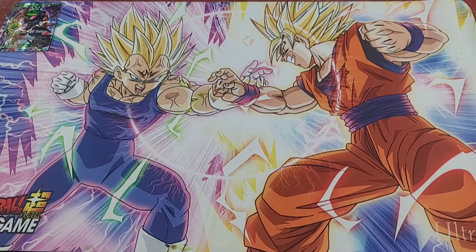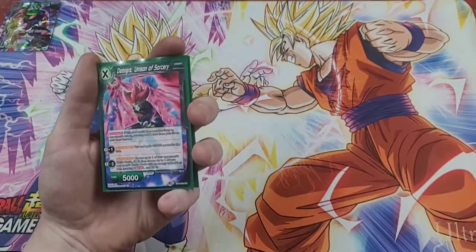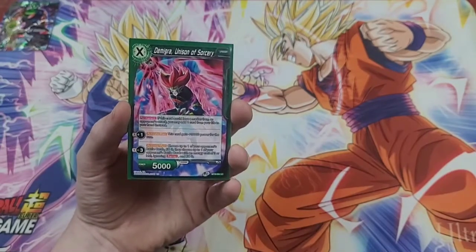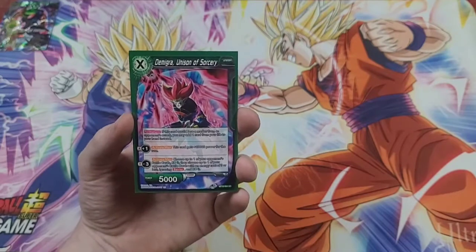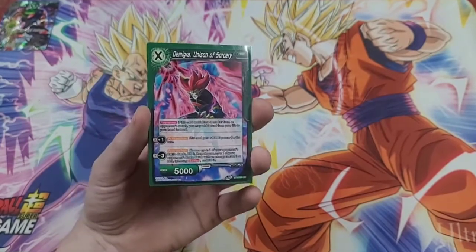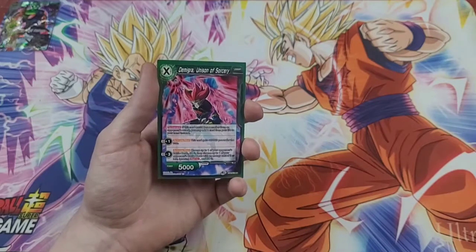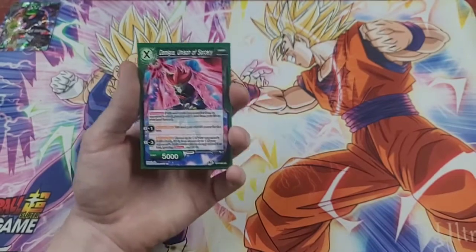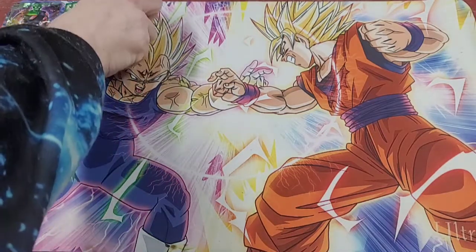We're going to jump straight into the Unison package. The first Unison we're running is 4 copies of the Meagre Unison of Sorcery — another old Unison from BT10, the first block of the Unison Warrior. For those who don't know, it's got a permanent ability that if it were to lose a marker to an attack, you can take a card from your life instead. The plus 1 gets it plus 10k for the turn, and the minus 3 lets it KO one of your opponent's battle cards, then choose another one ignoring barrier with an energy cost of 3 or less and KO that one as well. That ability comes up sometimes, not a whole lot, but it does come up.